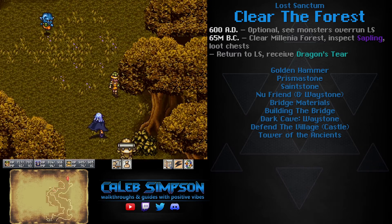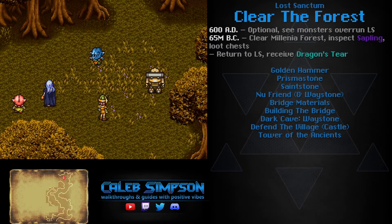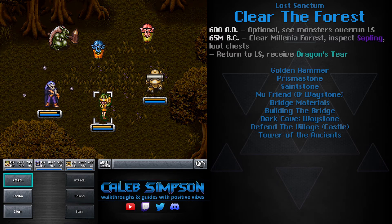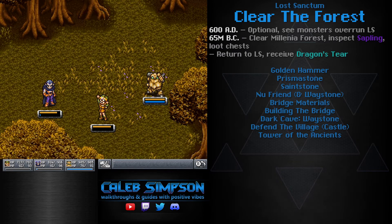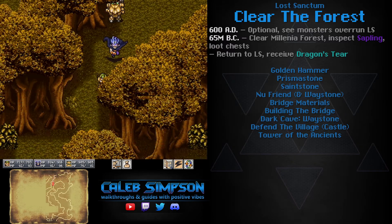This first area in Millennia Forest has a bunch of enemies, and the theme of almost all of them is that they do counterattacks. What you want to do is just hit them as hard as you possibly can so you can defeat them before they can counter. These enemies don't have any particular elemental weaknesses — some are slightly more susceptible to physical damage, some to magic, but not by much. They're all pretty similar, so just hit them with whatever you want.